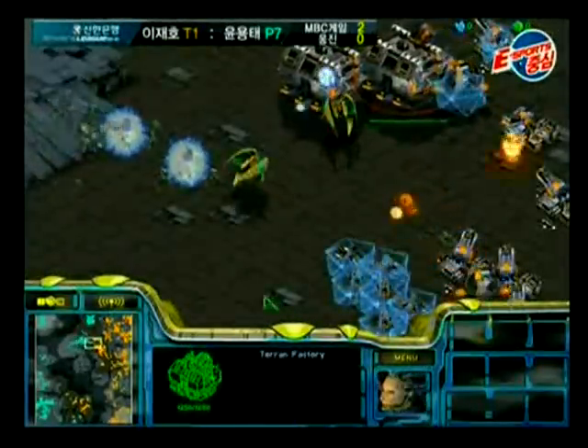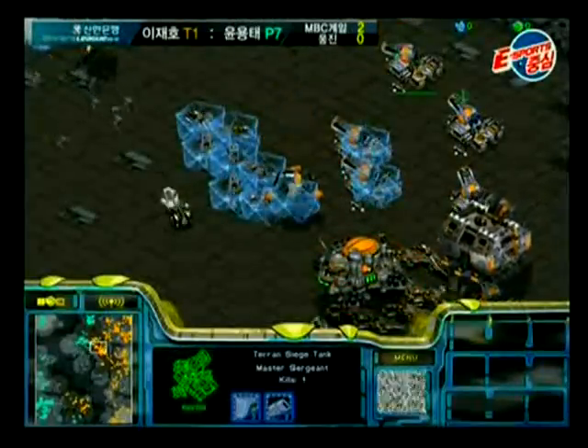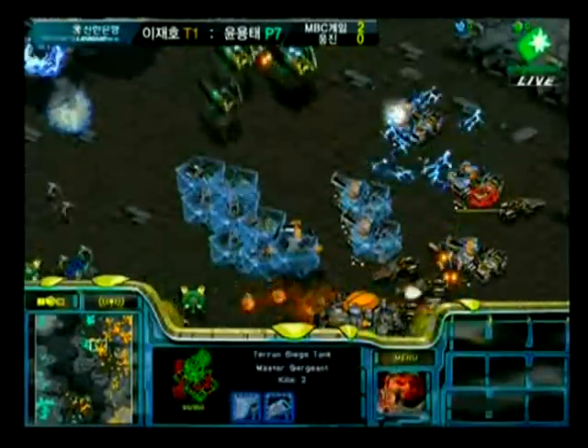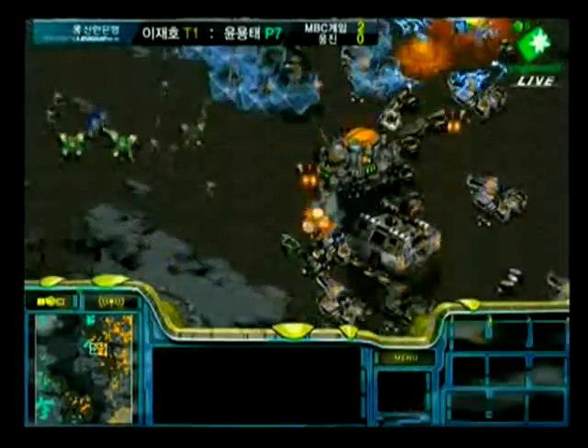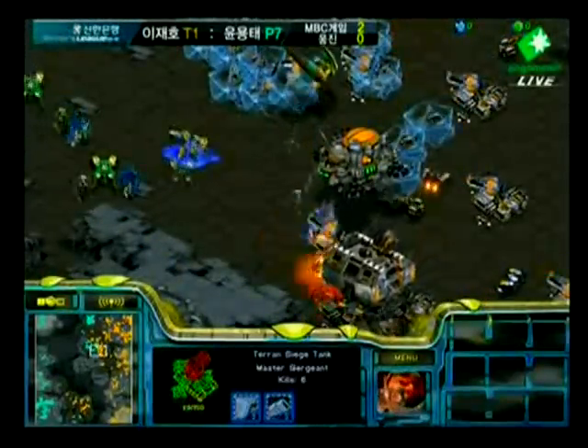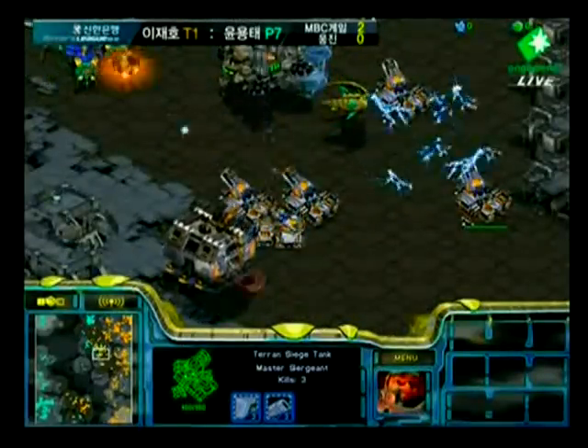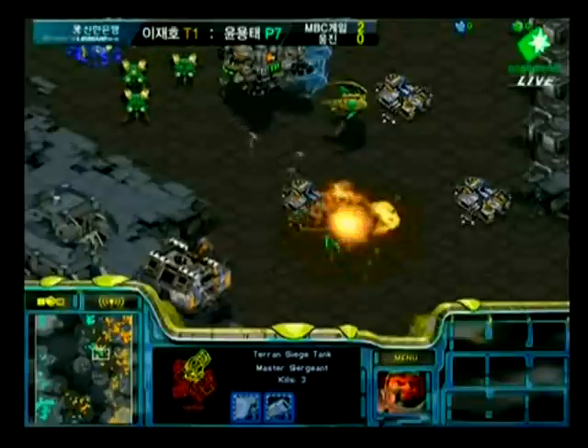Stasis on a bunch of units — this could be the end for Light right here. Free is moving in; if Light loses his army and he's not mining at all, there's nothing he can do — if he loses his army, he loses the game. Free moving in here with a bunch of Zealots, he storms a couple of tanks, half of his forces are stasis'd right now, and here comes the second wave. Nice storms go off on everything — it looks like Free is gonna take out Light right here with this attack.